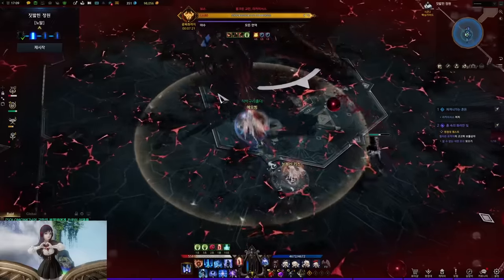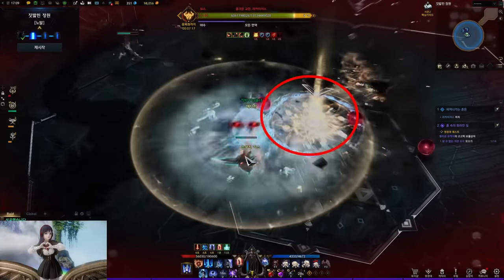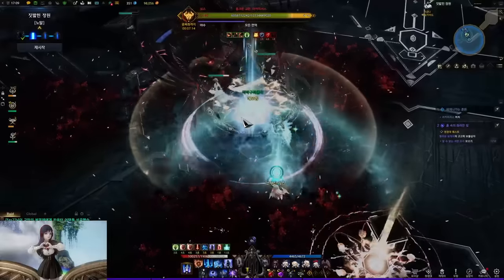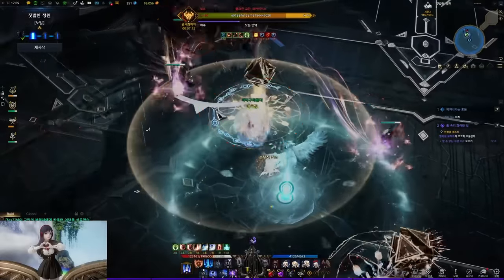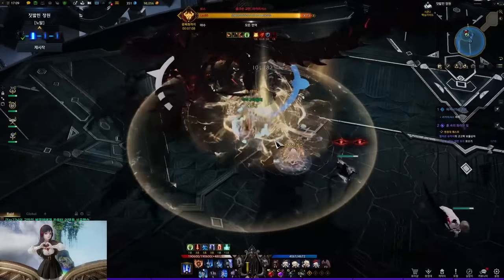Unless it's the start of the raid or he's staggered, the boss is scripted to dodge the cube. When this happens, other players can back up by throwing more cubes where he backstepped, but this wastes cubes, so you want to succeed the stagger.